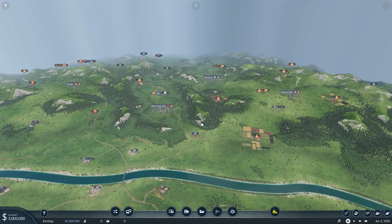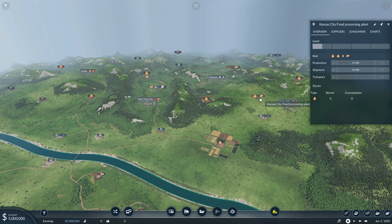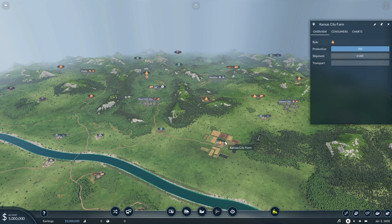We're going to start over here in New York, which is currently demanding food and construction materials. Up here in Kansas City, we have a food production plant and the Kansas City farm. We are going to be transporting grain from the farm to the production plant, back to the farm, and then down into New York City where we'll sell it.